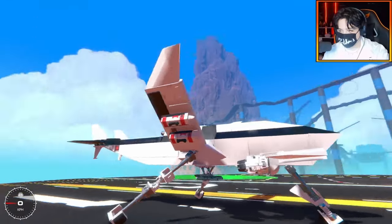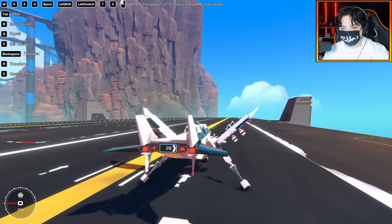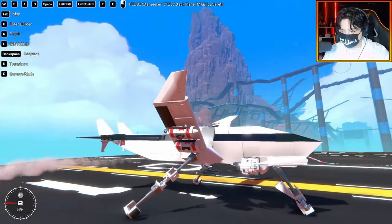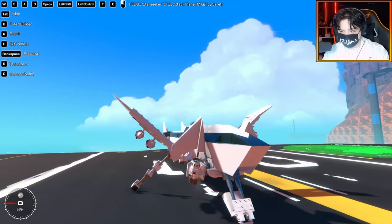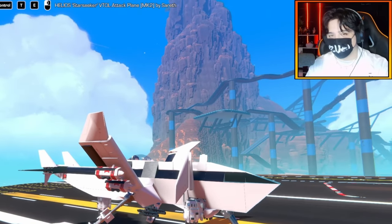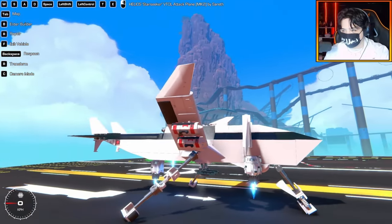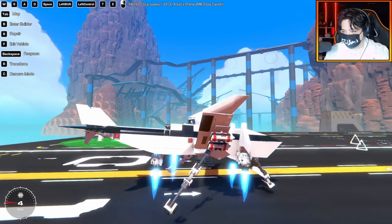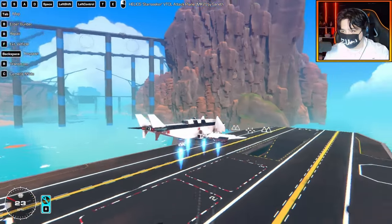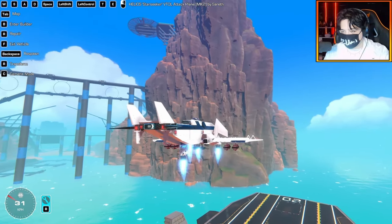Controls are W, A, S, D for pitch and roll. Space is to go forward, and shift is the toggle for VTOL mode. For those who don't know, VTOL means vertical takeoff or landing. By pressing shift I should be able to do a vertical takeoff — and there we go! Landing gear is in. It's pretty well balanced with an altitude sensor on the back, which is awesome.